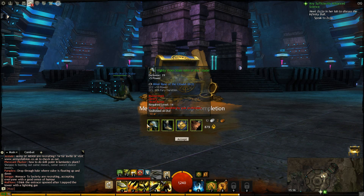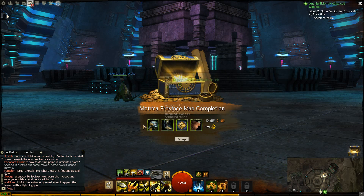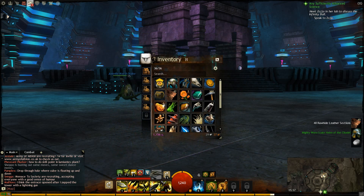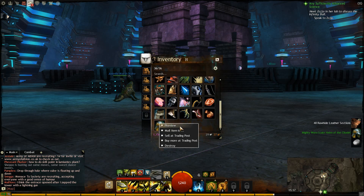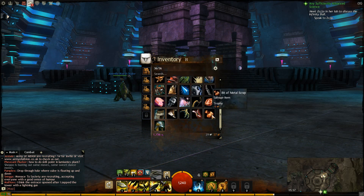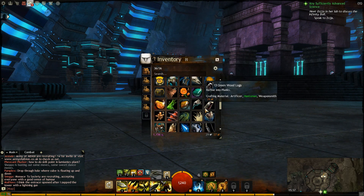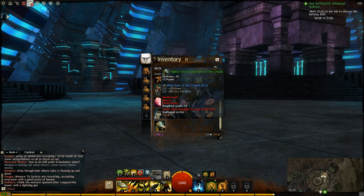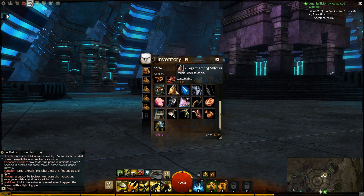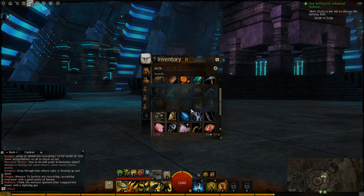A hat that we cannot wear, and some boots, and a bit of experience. It would have been nice to wear that hat. Oh well, you can't have everything. I'm encumbered — we need to get rid of some stuff. Let's immediately get rid of that hat. More bags please.